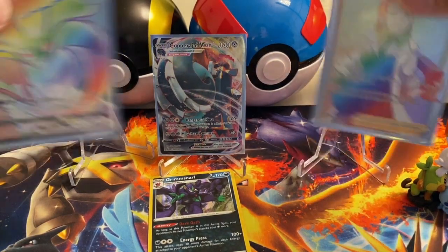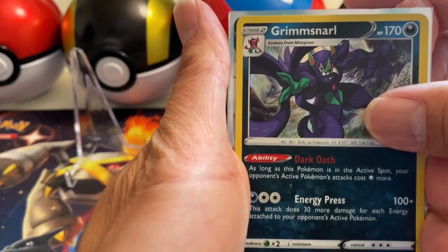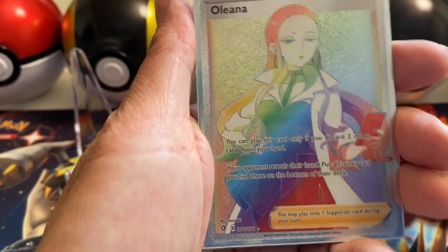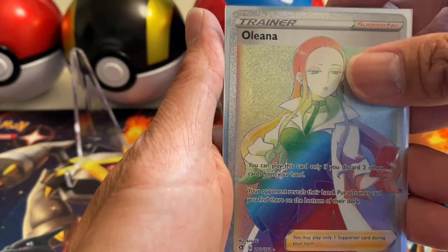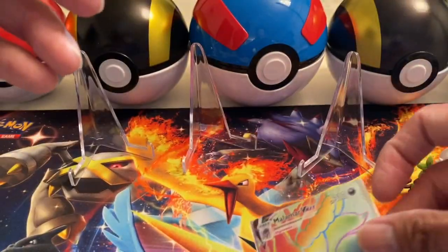Let's do a short recap of the amazing cards we pulled: Grimmsnarl holo rare, Copperajah Vmax full art, Oricorio rainbow rare — look at that beautiful card — and the Malamar Vmax rainbow rare! Check out JDStateCCM90 and visit his channel — he is awesome. That is it for me — hope you enjoyed it, stay safe, stay blessed, and I will see you in the next video. Peace!